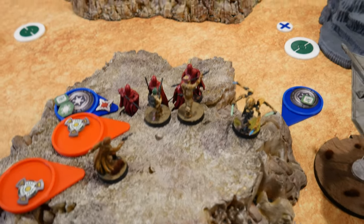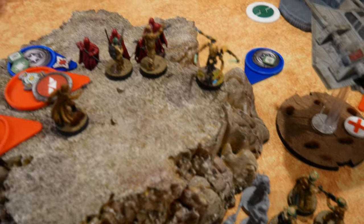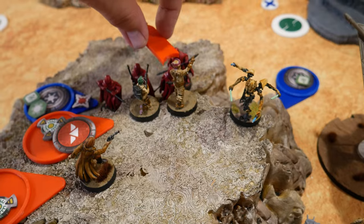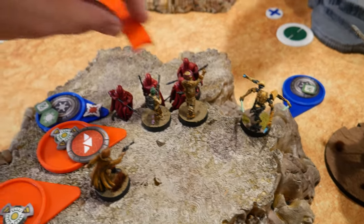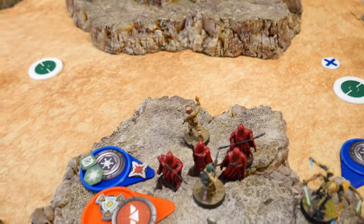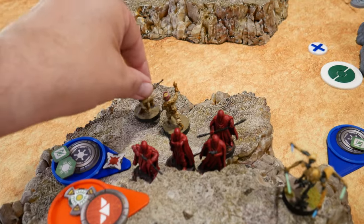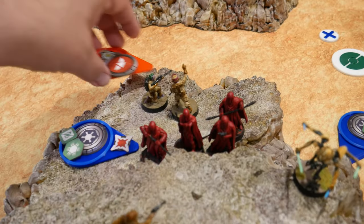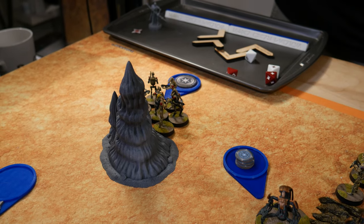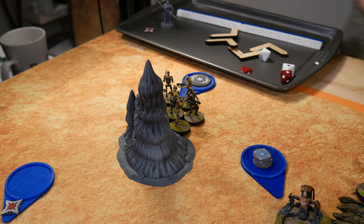I drew a Special Forces. They're going to withdraw forward to go past the Royal Guard. And then they will take a dodge. I'm going to go with these guys — they have AI attack, but since no one's in range to attack, they're fine. So these guys will move over to here.